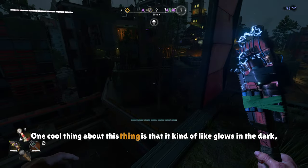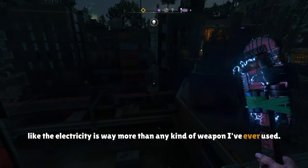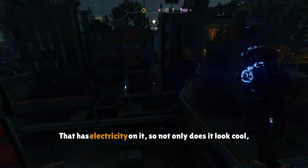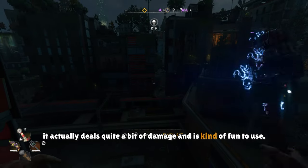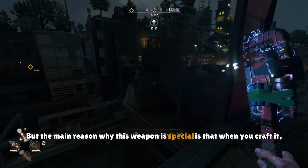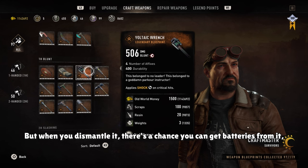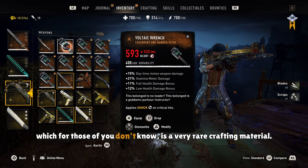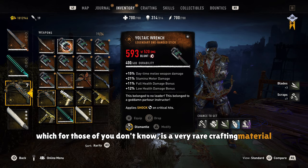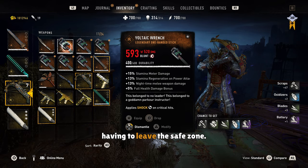One cool thing about this weapon is that it kind of glows in the dark — the electricity effect is way more visible than any other electric weapon I've used. So not only does it look cool, it actually deals quite a bit of damage and is kind of fun to use. But the main reason why this weapon is special is that when you craft it, you don't use batteries — you use old world money, scraps, resin, and weights. But when you dismantle it, there's a chance you can get batteries from it, which is a very rare crafting material. So if you've got the materials to burn, you can pretty much farm batteries without having to leave the safe zone.